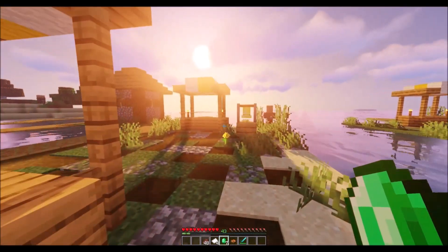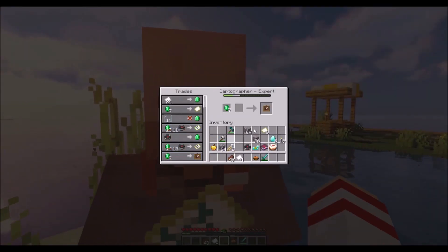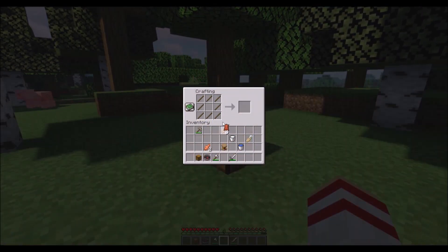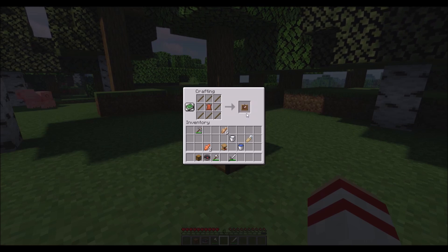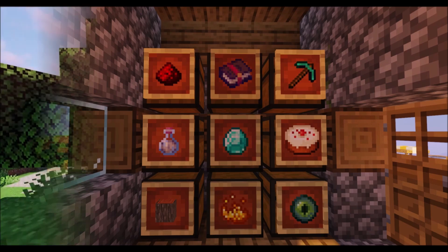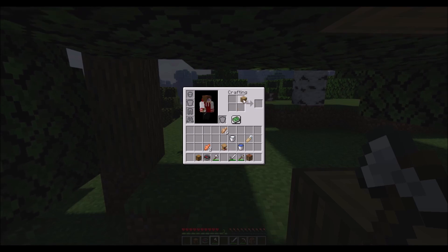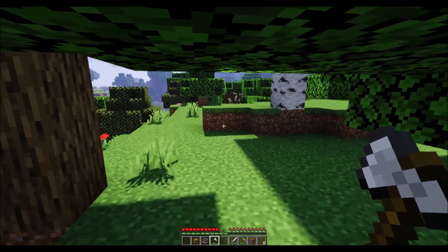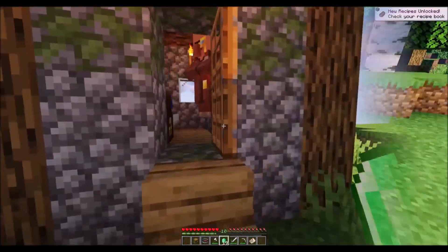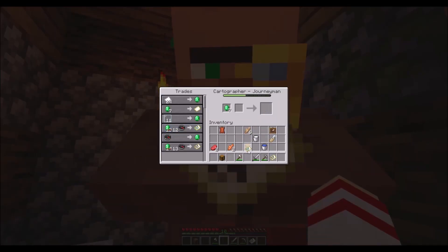Sticking with cartographer villagers, our number 2 trade is 7 emerald for an item frame, sold this time by expert cartographers. Paying 7 emerald for what is essentially 8 sticks and 1 leather is a blatantly awful trade. While item frames are a nice decorative item that a lot of people like to use, they're just too easy to make yourself for this trade to ever be worth doing. Getting the 8 sticks is literally a case of mining just one log, while leather can be easily obtained from killing cows, horses or donkeys. Not to mention this is supposed to be an expert level trade, so you'd have already wasted numerous emeralds on plenty of other bad trades just to unlock it.